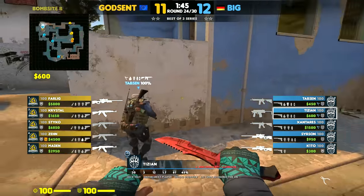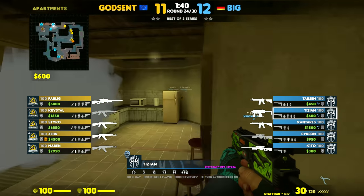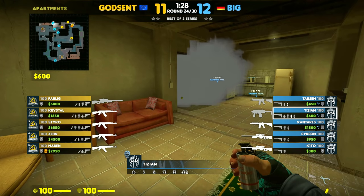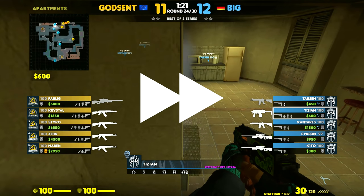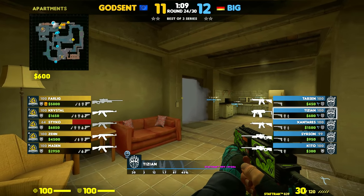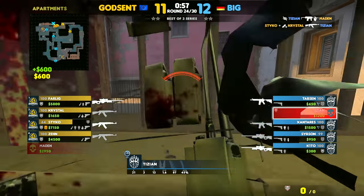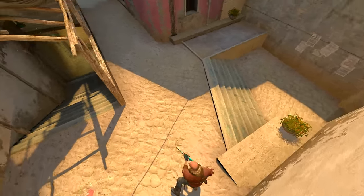Tizian gets the fun role of pushing B-apps with Santaris' smoke and Tabson's flash. Now that he has B-apps control, he's simply going to play anti-flash until the smoke is about to fade, then re-smoke it. Time is ticking and all Tizian needs to do is delay as much as possible. Before the smoke fades, he throws a well-timed grenade in case someone's behind it. Tizian's able to get one, but more importantly, he's able to warn his team about the B-hit in advance.